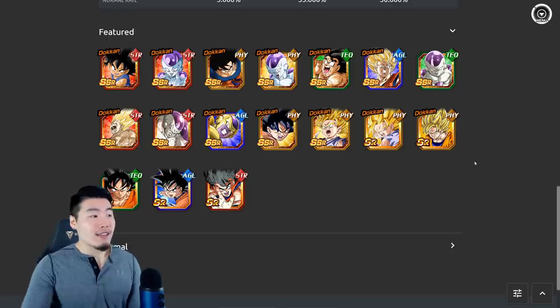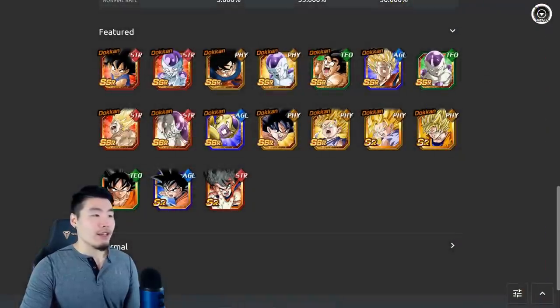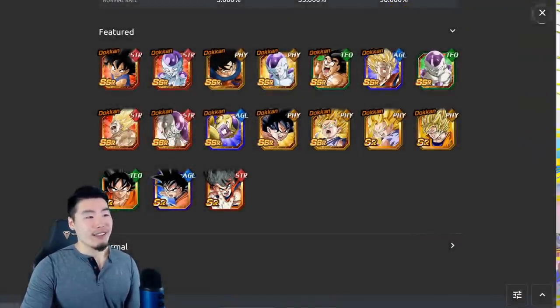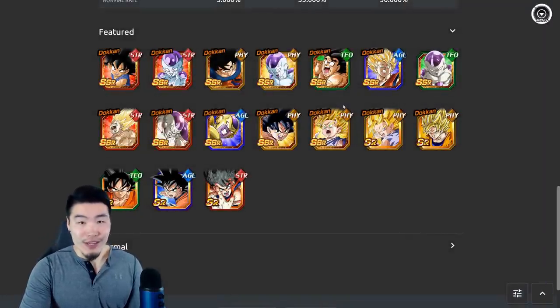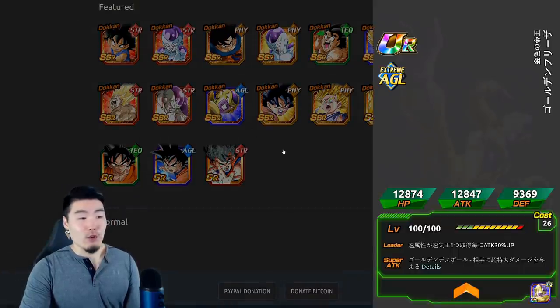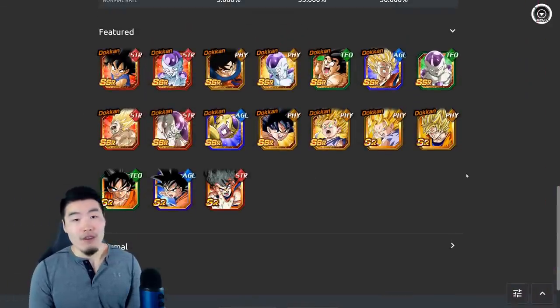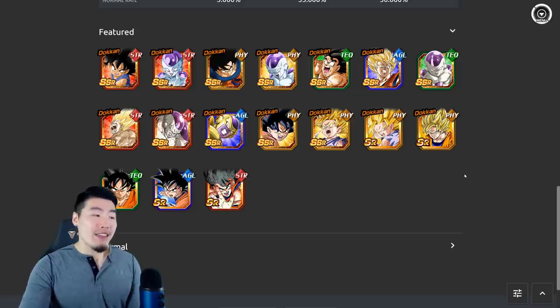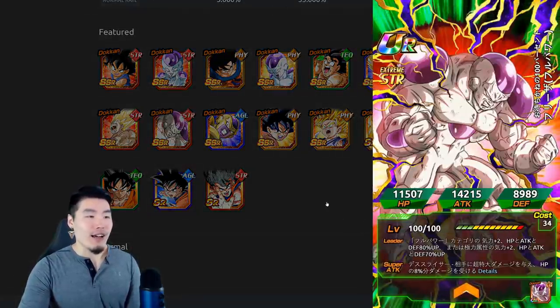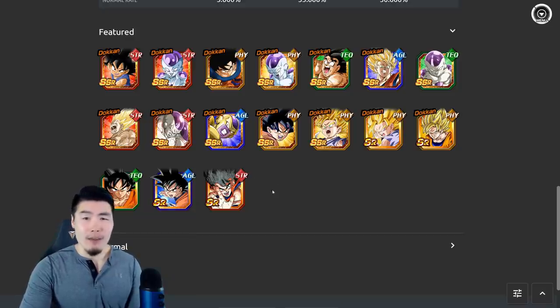Legendary Summon Banners are never really great value for your stones, but for a Legendary Summon Banner I think this actually isn't too bad if you don't have a lot of the units. For example, this Goku, this Frieza, this Kaioken Goku — they're all very good units for non-Dokkan Fest units. This Golden Frieza is an extremely good tank, and this Goku got a pretty good awakening as well. That said, the main featured LR is not top five — maybe not even top ten.